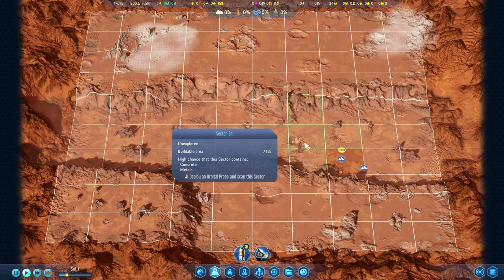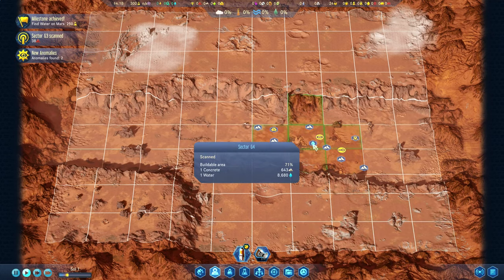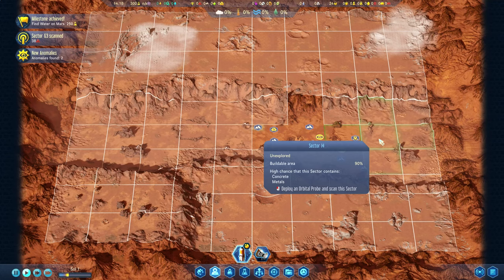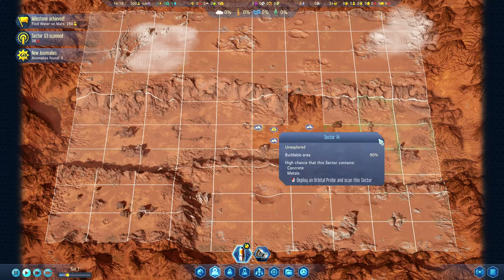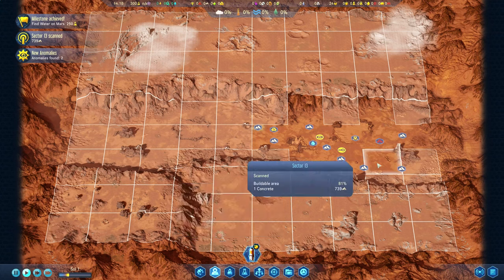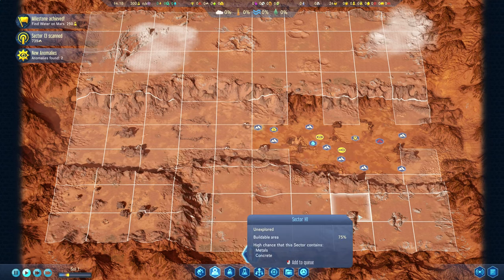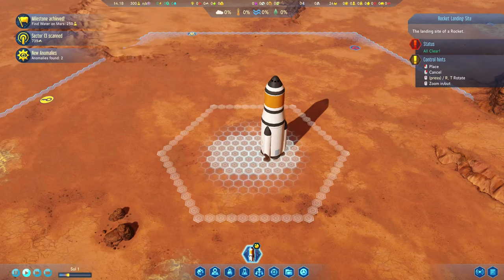Let's see what's in there. Not bad — we just discovered water on Mars. We can also go ahead and hit maybe right about here, and we've discovered metal. This isn't bad at all: we've got water, we've got metal, we've got concrete laying around. All we need to do now is land a rocket on the red planet and see what we can do.